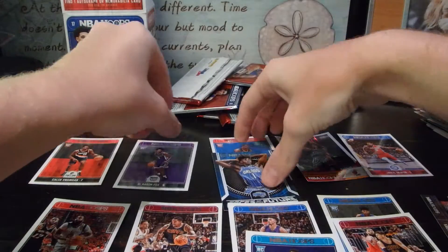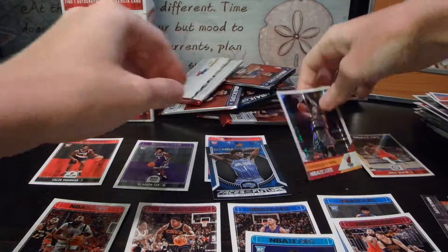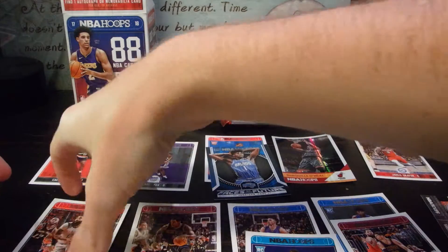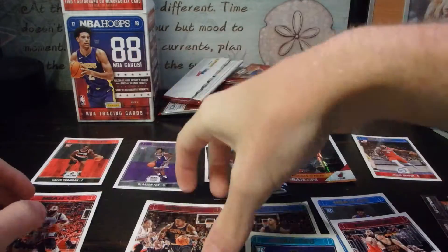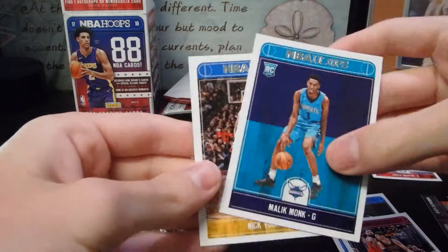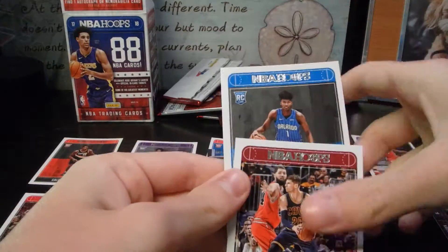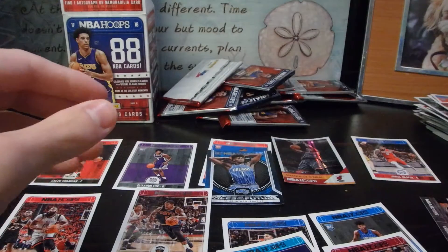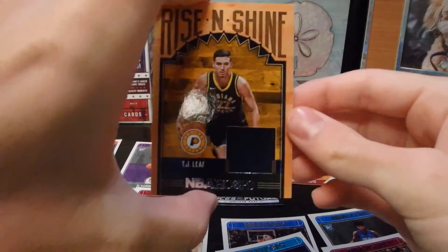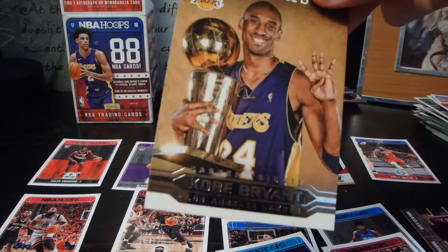Okay, so we got: Caleb Swannigan, De'Aaron Fox, one of these two — Jawan Evans, not sure if he's even in the game — Shaq, Jalil Okafor, James Harden, J.R., Swaggy P or Malik — not sure if Swaggy P is in the game — Jonathan Isaac or maybe Kyle Korver, Kristaps Porzingis, TJ Leaf with a really cool jersey card, and Kobe.